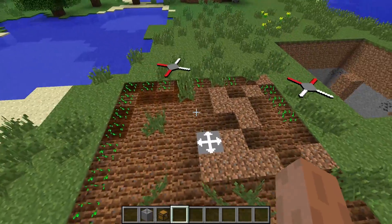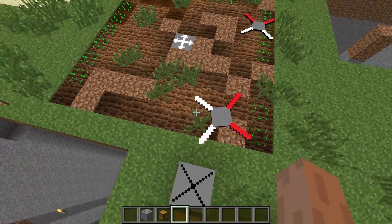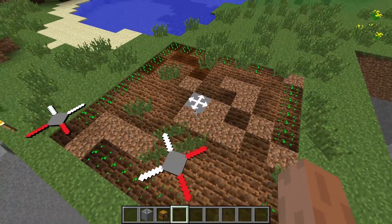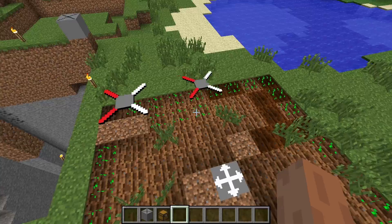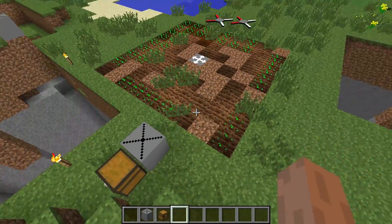It's going to plant the seeds and do it everywhere where it can. If there's already something there, or if the soil isn't tilled yet, then it can't plant. So it's going to go around and just continue planting those.